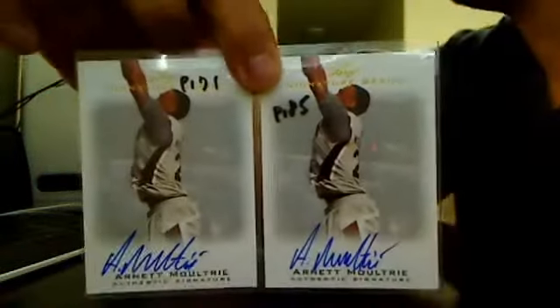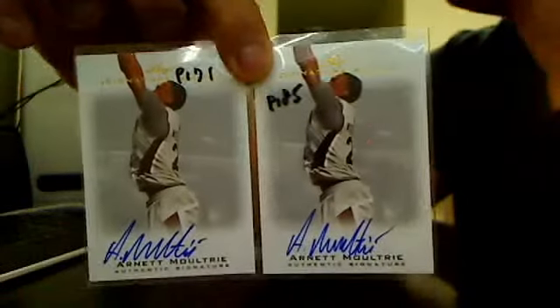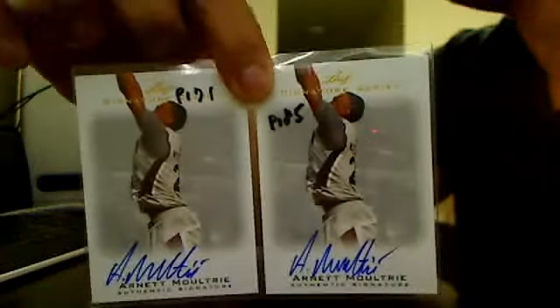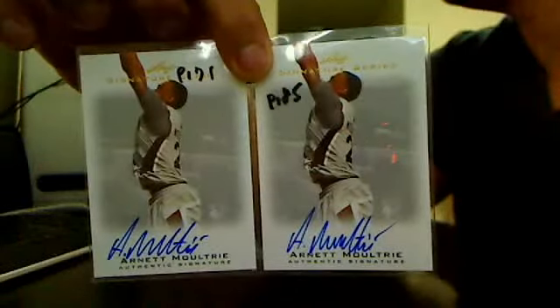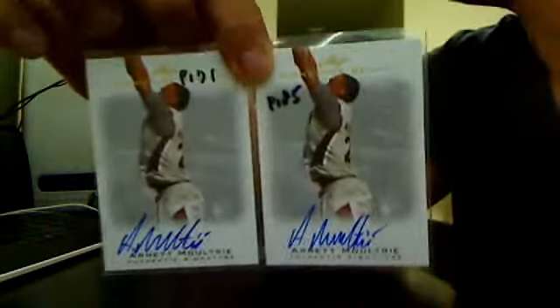But he was traded right away to the Sixers. His name is Arneth Moultrie. He's a good big man, probably a shooter. He's going to be a surprise — he was dropped to 27 overall, but he's way better than that.